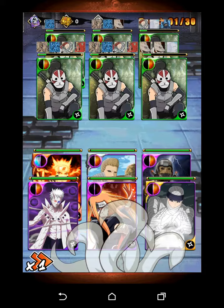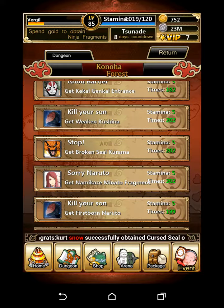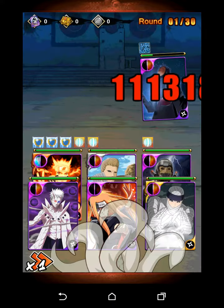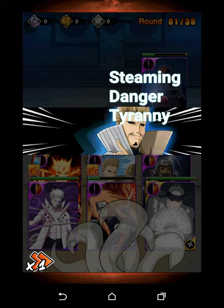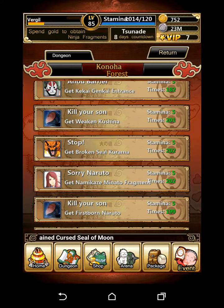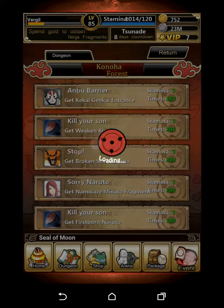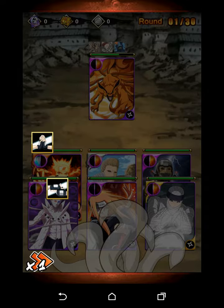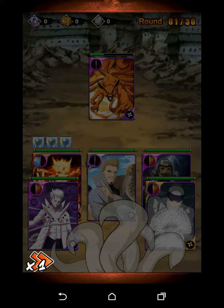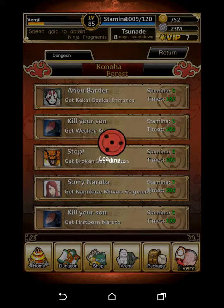As you can see I hit one million — this guy's dead — three to four hundred each, and that's it. Then you fight Obito and another million hit, another 400, and finally Hanzō. Each dungeon gives you the key for the next dungeon. For Kill Your Son you need Kekkai Genkai Entrance; for Stop you need Weaken Kushina; and for Sorry Naruto you need the Beast Nine Tails Seal Broken.